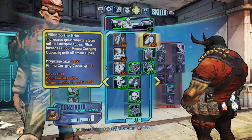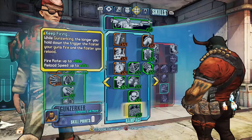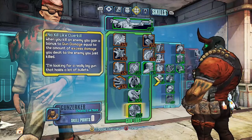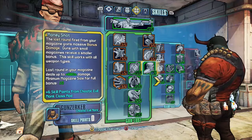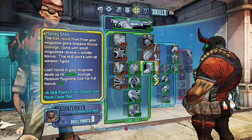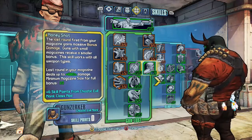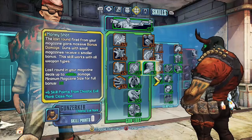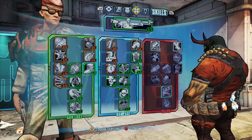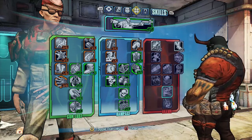You'll see my Money Shot is filled 11 out of 5, as I have the Chaotic Evil Monk class mod on, which gives me 6 extra skill points towards Money Shot. This is the key to the whole build, as it gives you 880% more damage on the last round in your magazine. The minimum magazine size for the full bonus is 10. Money Shot is probably the most used skill in this whole build.